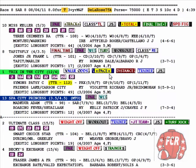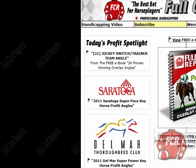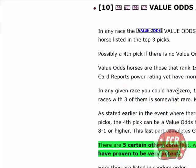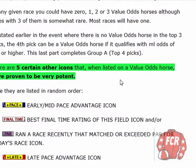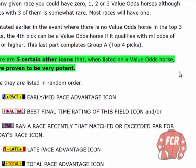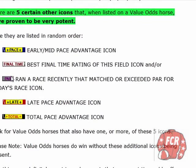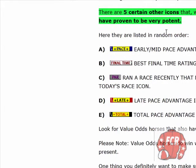We also have a blue and white trainer. Angle 10 — the value odds angle. There are five certain other icons that, when listed on a value odds horse, are proven to be very potent: pace, final time, par, late pace, total pace. Our 25-to-1 shot has the pace icon. Therefore, that is a potent angle.